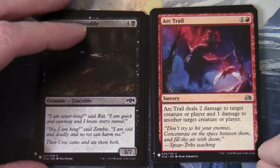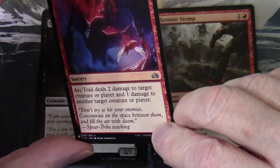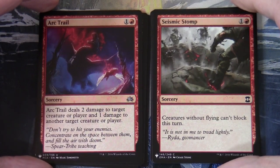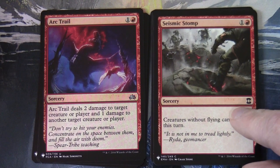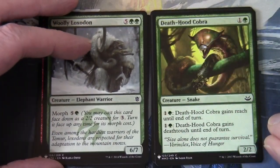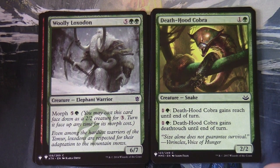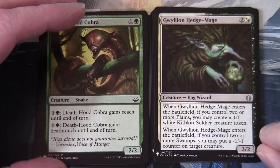Arc Trail from Planechase — and the other thing worth noting is that some of this stuff is going to be from printings from supplemental products. There's also Woolly Loxodon with Morph on it, a Death-Hood Cobra, and that looks like a Modern Masters 2013 printing.